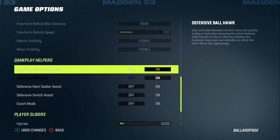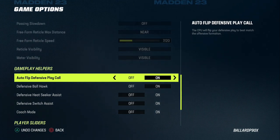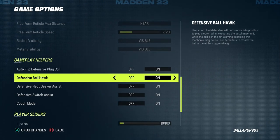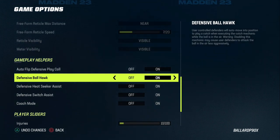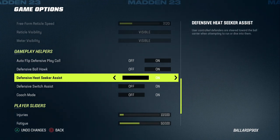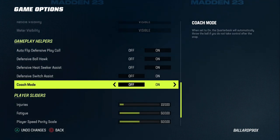Auto flip defensive play call — you can put this on or off; it's going to automatically flip your play to the strength of the formation. I think it's personally helpful but you can always toggle it. Defensive ball hawk — you want to make sure that you have this on; it's going to help you get better interceptions, you'll be able to hold triangle to try to catch the ball when someone throws at you. Defensive heat seeker assist — put that on. Defensive switch assist — have that off. Coach mode — have that off.